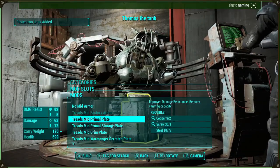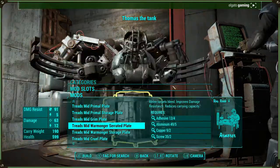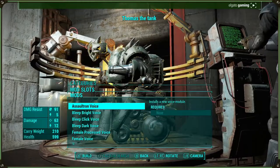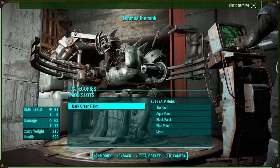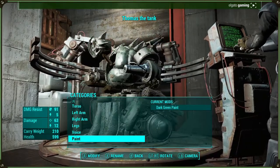We have to have some tanky waist armor — the storage. Boom, look at that. We'll have a sentry voice. Already put that on. And paint is dark green paint. Because I already filmed this, I'm taking it off.